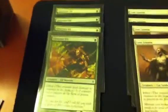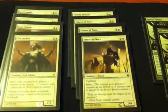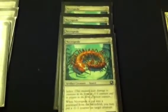Creature base: 4 Glistener Elves, 4 Lost Leonin, and 4 Priests of Norn. Also have 4 Ichorclaw Myr and 4 Necropede.